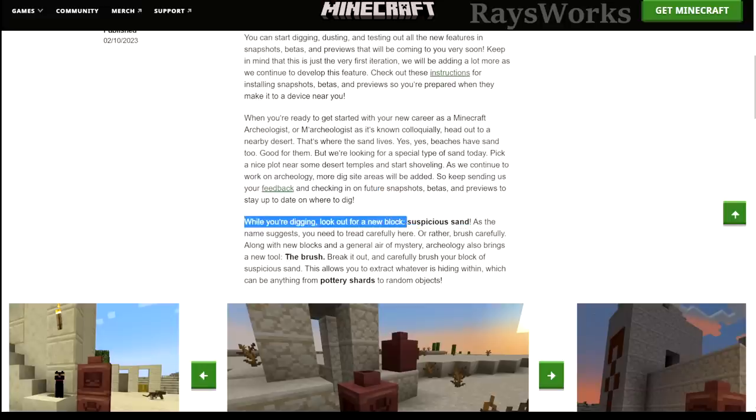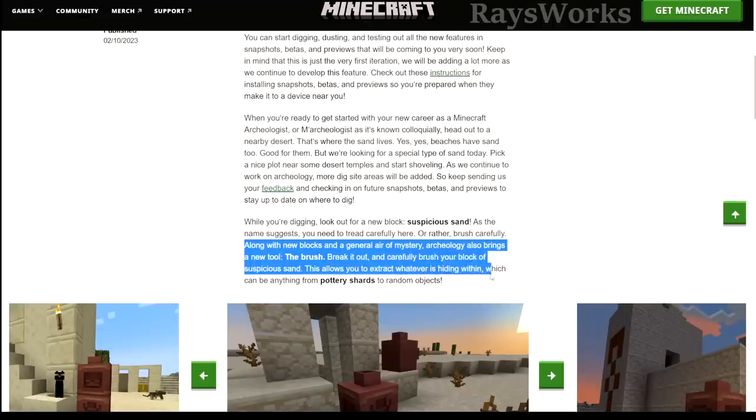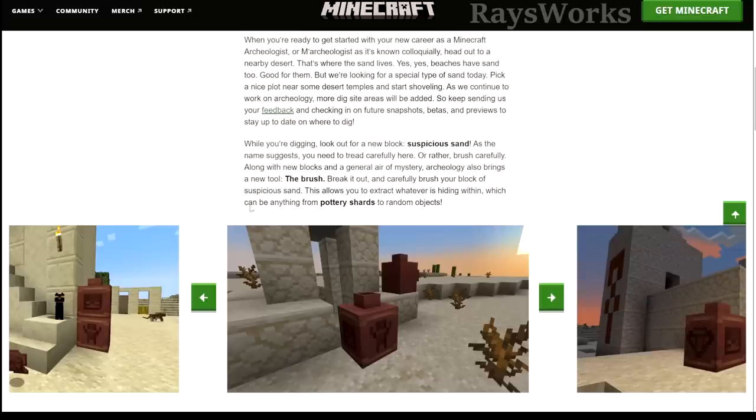While digging, look for new blocks called suspicious sand. As the name suggests, you need to brush carefully. Archaeology also brings new tools — the brush. Break it out and carefully brush off your blocks of suspicious sand to extract whatever is hiding within, which can be anything from pottery shards to random objects. So besides finding shards, you can also find random objects.